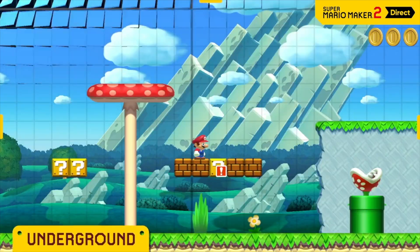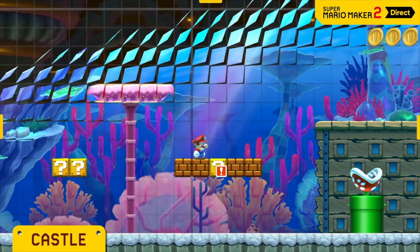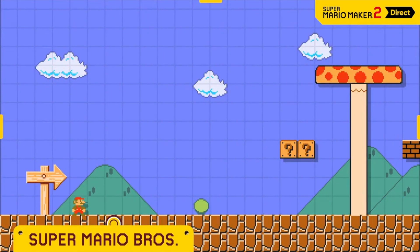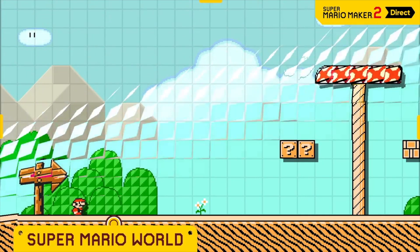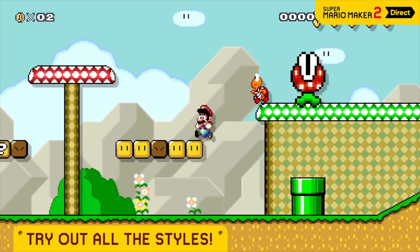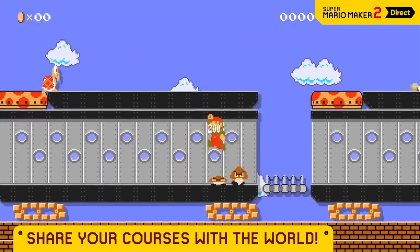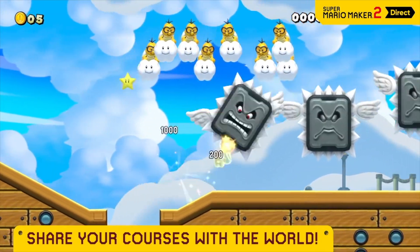You can change the course theme, whether it's underground, underwater, or castle — your choice. Even the game style itself can be altered, with options like Super Mario Bros., Super Mario Bros. 3, and Super Mario World. Complete a course, and if you have a Nintendo Switch Online membership, you can share it with other players online. Super Mario courses are meant to be played, so share yours with the world.